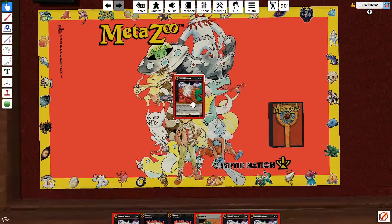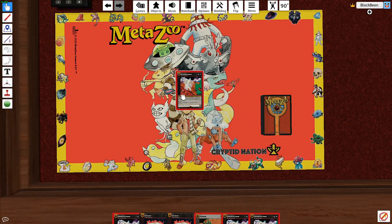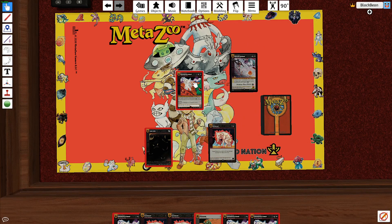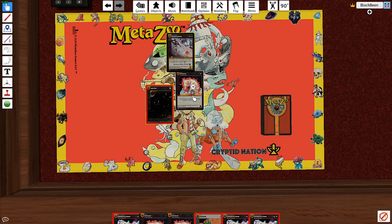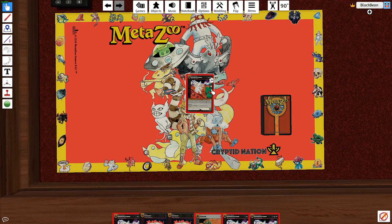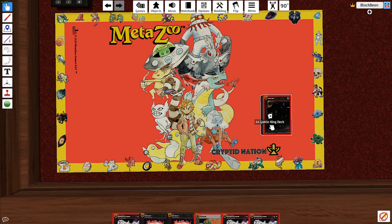That's basically how you play on TTS. When you're done with the game and you've got all these cards lying around, just select them all, pile them together, put them back in the deck, flip it, shuffle again, and you're done. Pretty easy.